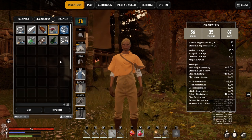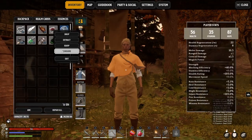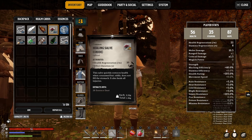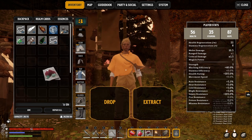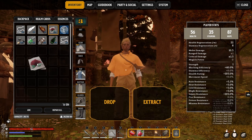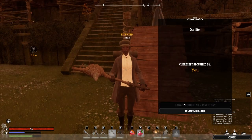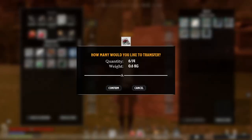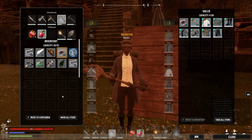Drop, extract - this is pissing me off. Shift-click - I did something. Okay so shift-click to put them in. No doesn't work. Come in here. Shift-click - yes, yes! Finally, finally I got it! Amazing.